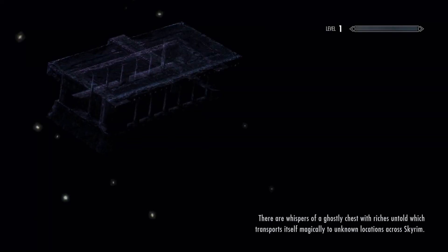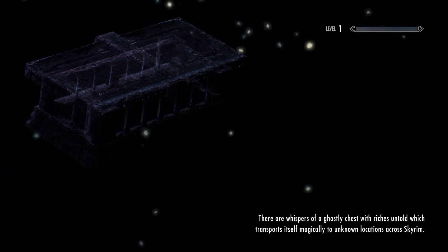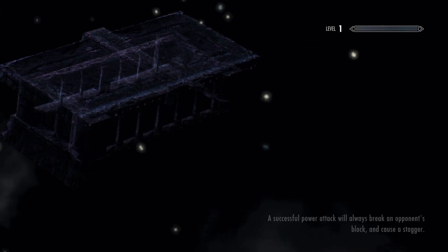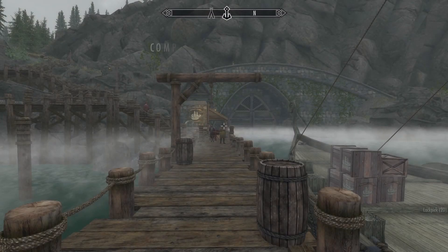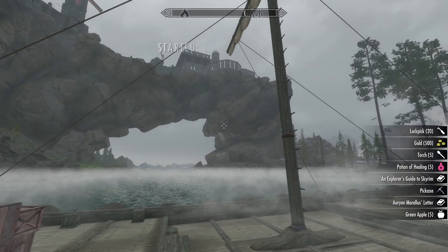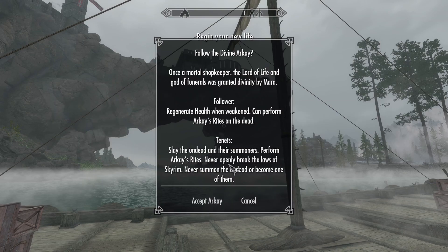I do have one rule: I will not be using fast travel at all. I won't even use the caravans. This is so that I will be incentivized to just travel around the map and use whatever options are available to me.